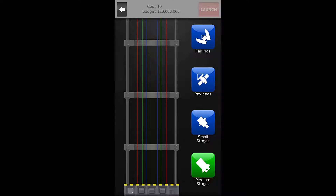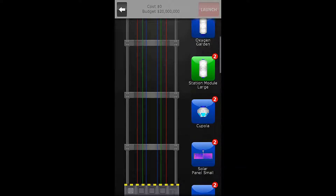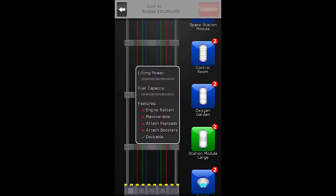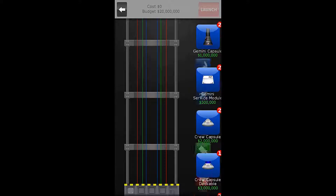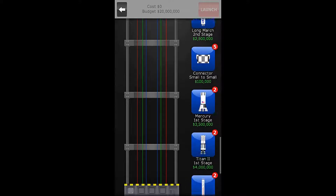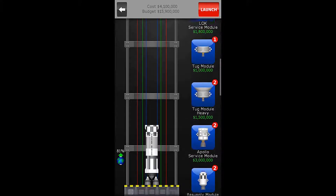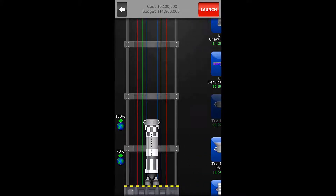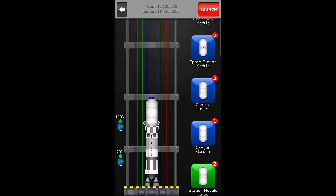What do we want to do here? Let's make our rocket. We are looking for the Oxygen Garden module right here — that's not that big. Let's do a small stage. A small stage should be fine: the Titan, the Connector, the Small Tug, and then the Oxygen Garden.